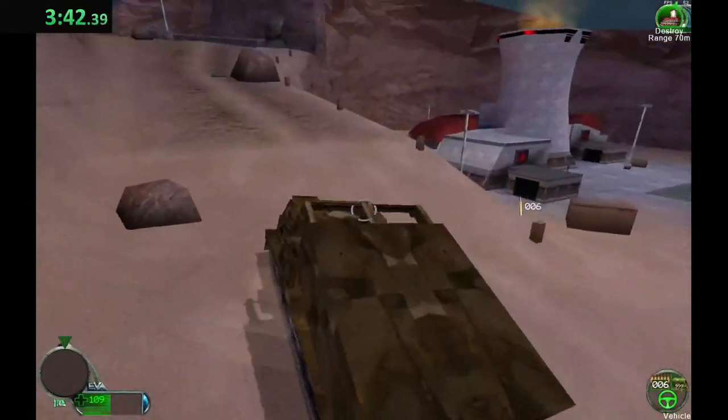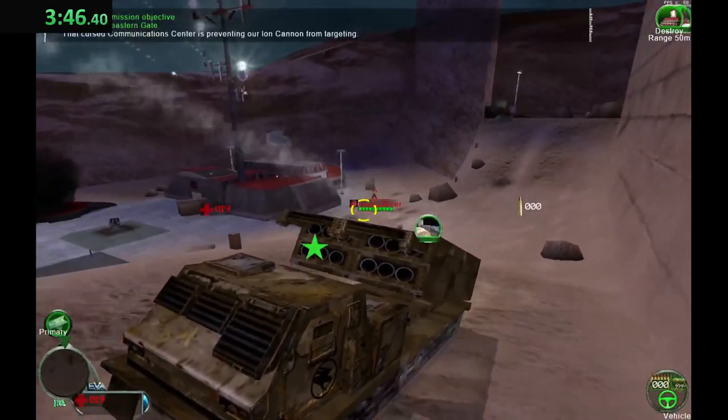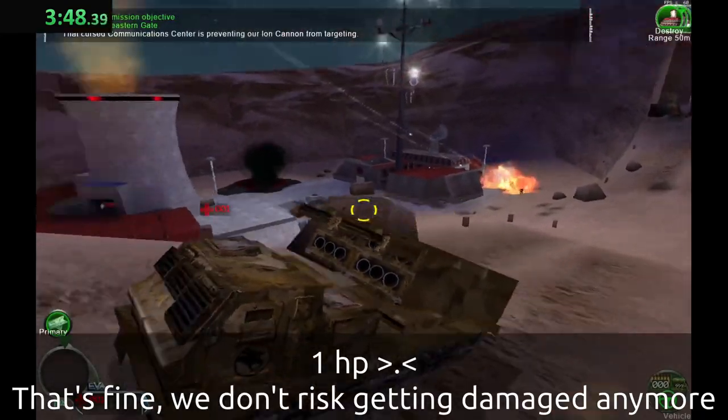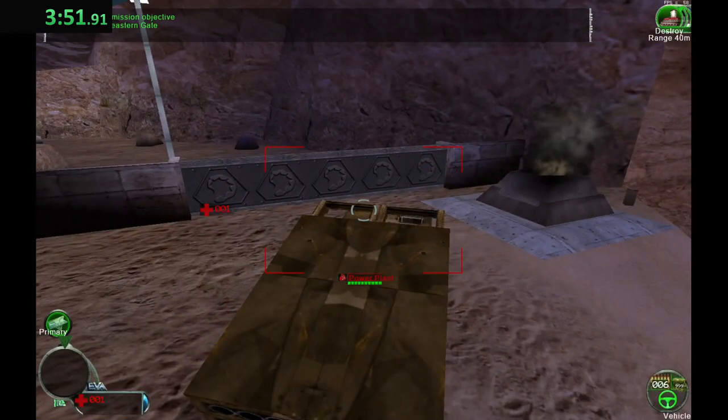We're still having trouble moving armor through the north-eastern base gate. That's because it's still up — that cursed communications center is preventing our ion cannon from targeting. I'm on it. One building coming down.